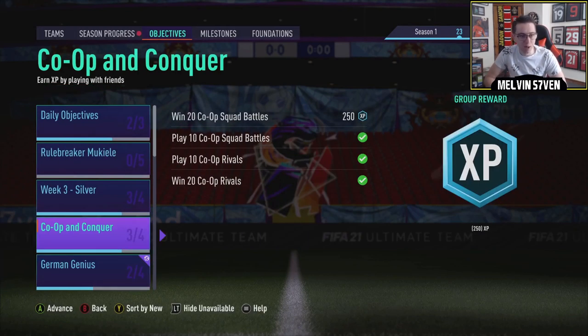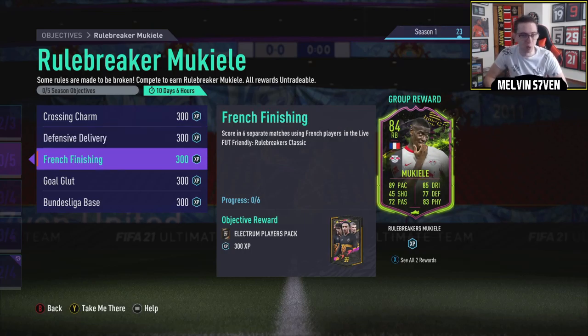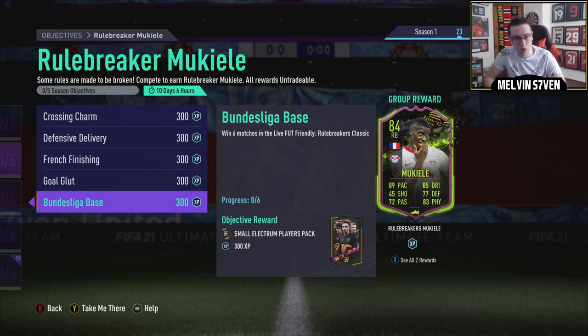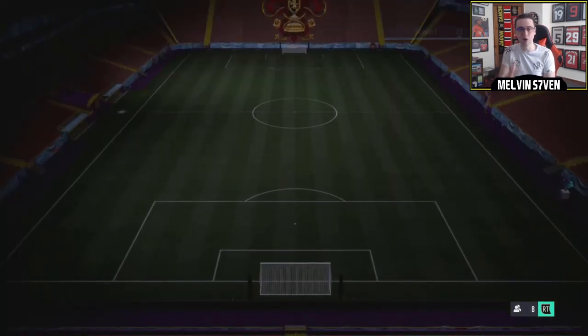So that's for the German Genius segment of the European Powerhouse. The McEul objective: you need to assist four goals with crosses using Bundesliga players, so I'm using a 4-4-2 because it's the easiest way to flow crosses in. You need to assist five goals using French defenders. French finishing - score in six separate matches using French players, so one goal in six games, that's quite easy. Score 12 goals using Bundesliga players - very easy, just use a full Bundesliga squad. And win six matches in the live foot friendly, which is the annoying part because it might take a bit longer to get the six wins. My priority is to make sure I get an assist with a German midfielder.